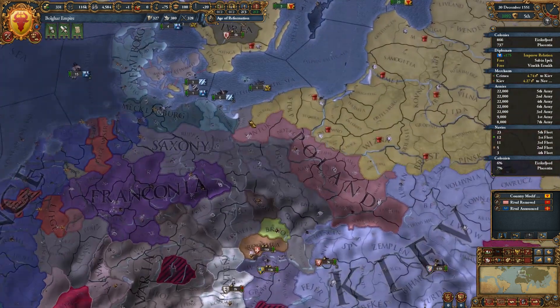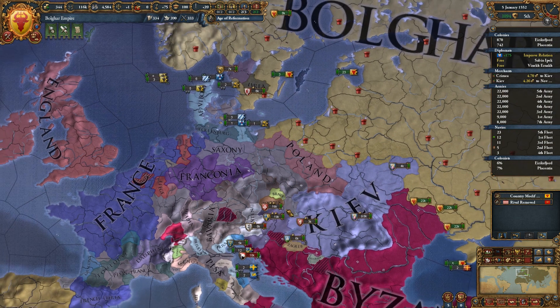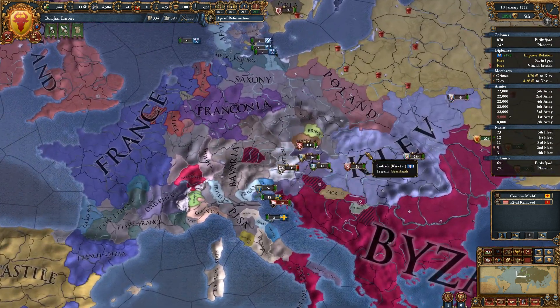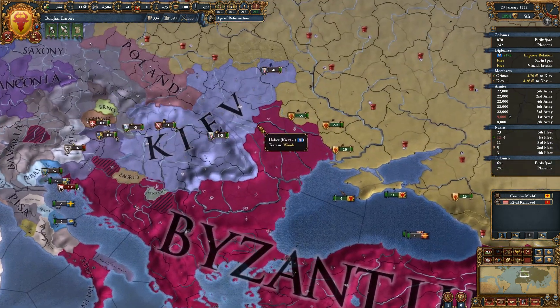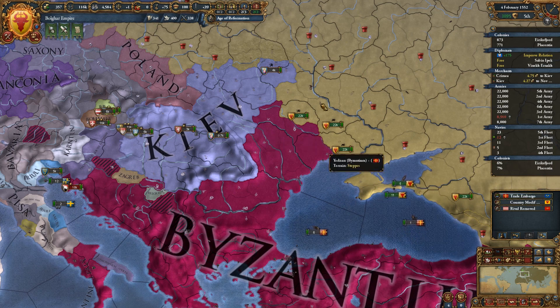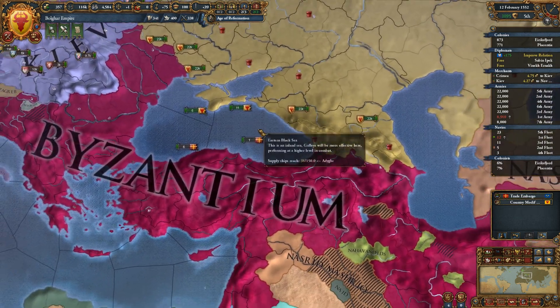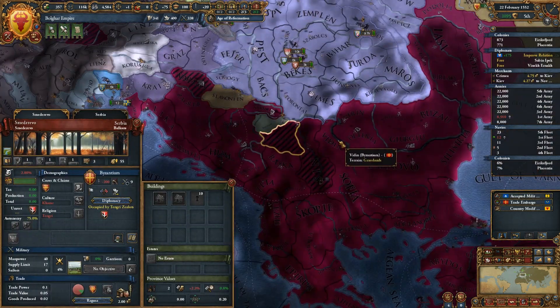Pisa also owns all of this. As I was saying, we probably want to build up a treasury before we go to war — a nice war chest. Byzantium is dealing with some rebels.